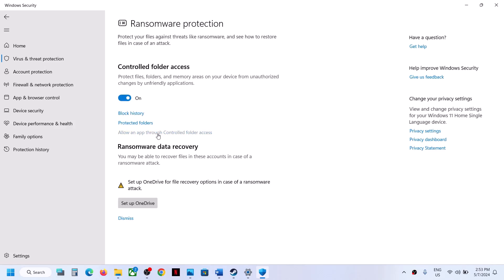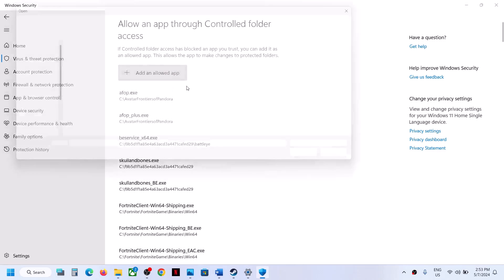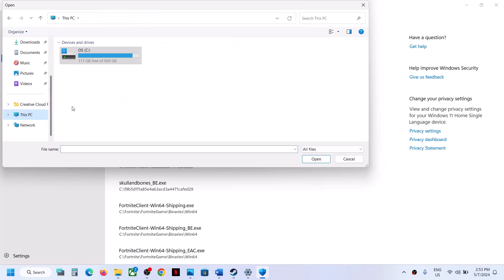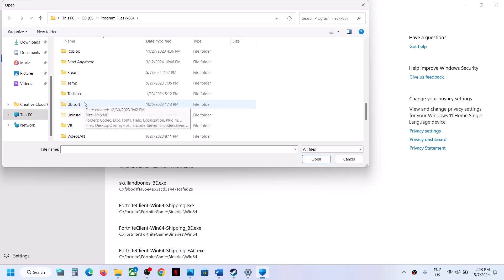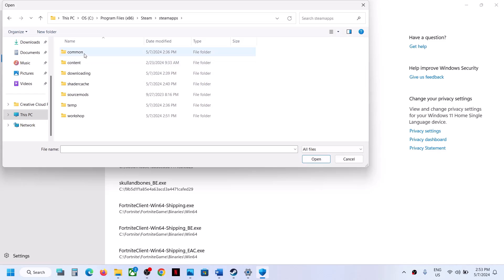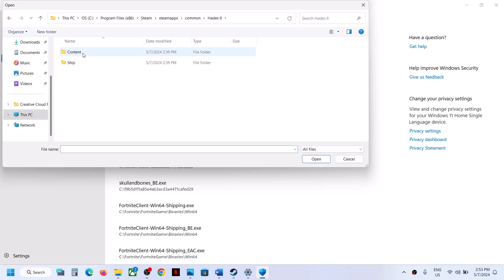Click on Virus and Threat Protection, scroll down, and you will see Manage Ransomware Protection. Click on it, then click on Allow an App Through Controlled Folder Access, click Yes to allow, and then click Add an Allowed App. Browse All Apps and then go to the game installation folder. If the game is installed in C drive, open C drive, Program Files x86, open the Steam folder, then Steam Apps, then the Common folder, then the game folder, then the Ship folder, and select the game exe file and click Open.